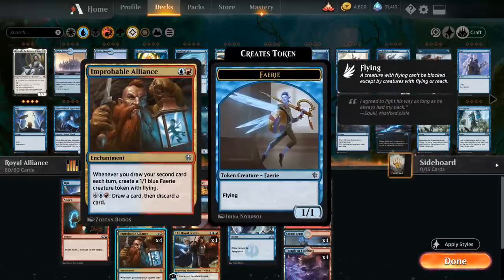The main one being Improbable Alliance, a two-mana enchantment that says whenever you draw your second card each turn, make a 1/1 blue fairy creature token with flying. Later in the game you can also use the six-mana activated ability to draw a card and then discard a card, which also helps you enable the alliance to make that 1/1 fairy on your own turn.